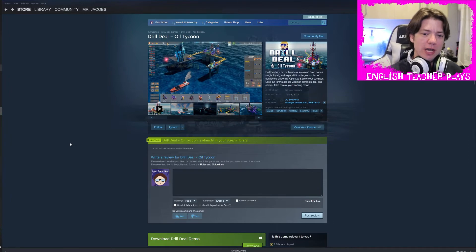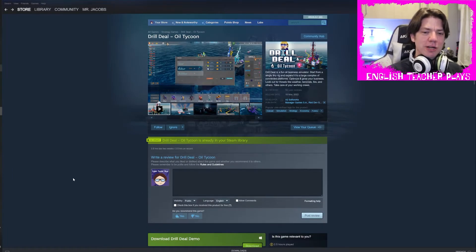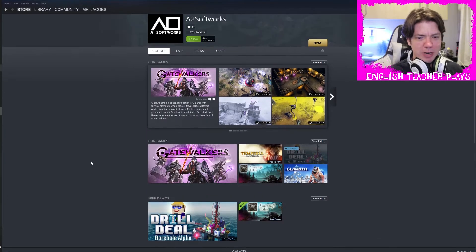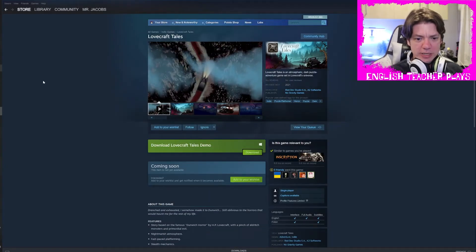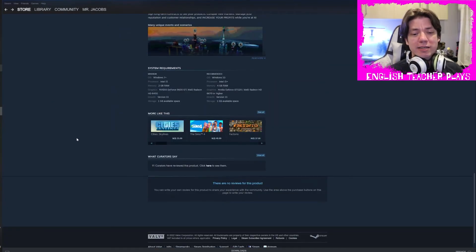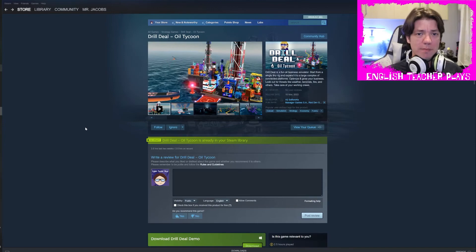I'm going to leave it there. Thanks for watching — like and subscribe. Leave me a comment down below. If you do want to check out this game, click on that link in the description. You can play the demo for free or you can pick up the game. I'm not sure how much it's going to cost — my guess would be $24 or $20 US. We can probably guess based on the prices of their other games, but the prices just aren't listed, which is really annoying. So that's Drill Deal Oil Tycoon. I will see you guys next time — class dismissed.